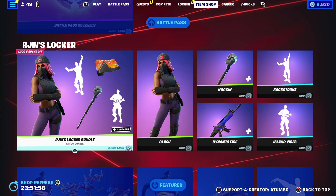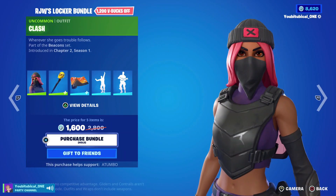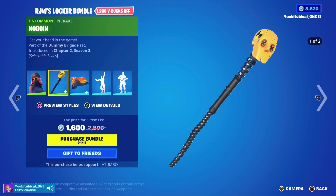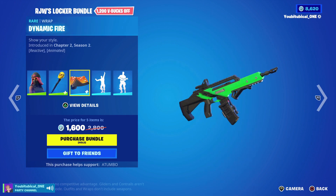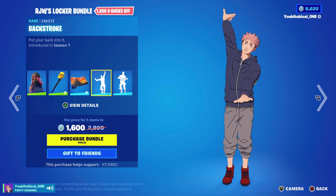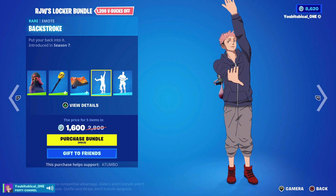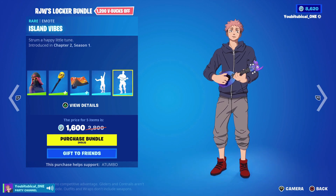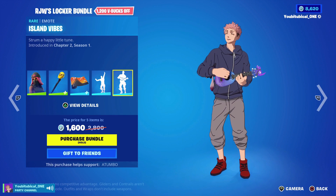And we got the RJW's Locker Bundle — not a bad look. We get the Clash Skin and we also get the Noggin Harvesting Tool, the Dynamic Fire Wrap, Backstroke Emote, and Island Vibes as well. So you get two good emotes and stuff.